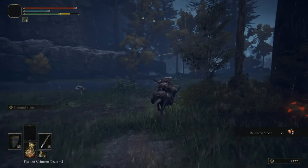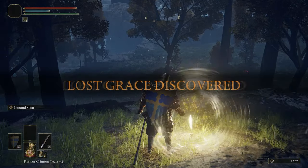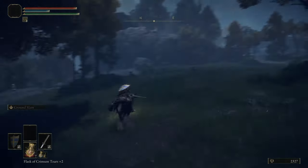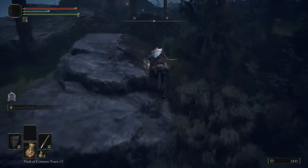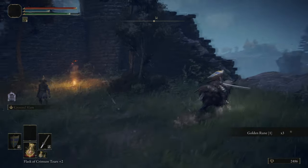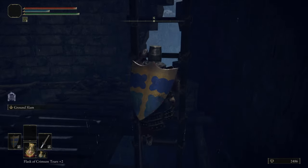Now we are heading over to the east side of Weeping Peninsula. There's a tower with a baluster in this area. When you picked up the rainbow stones a little bit ago, just be careful in that general area, because the baluster can actually shoot down at you from a few locations in that lower part. It caught me by surprise on my first playthrough — I jumped out of my skin.